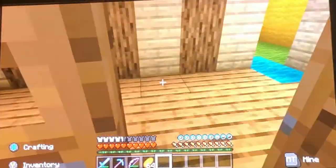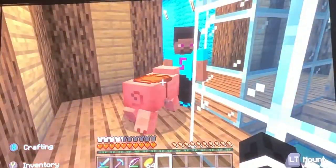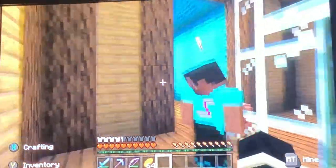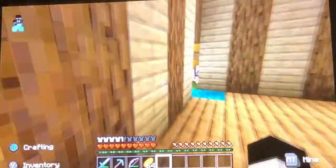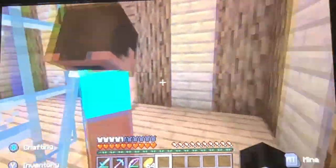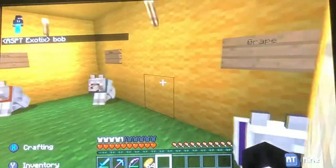Today, you're going to be building a farm and a horse pen for my Steve. Who's that? It's a pig. What's his name? Bob. That's a very unique name.